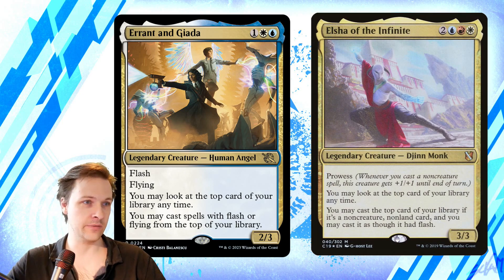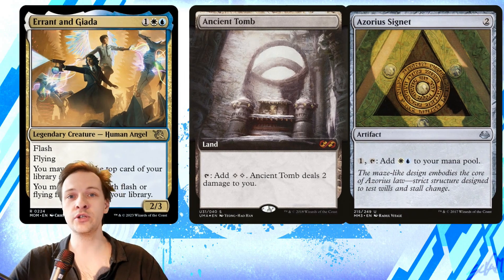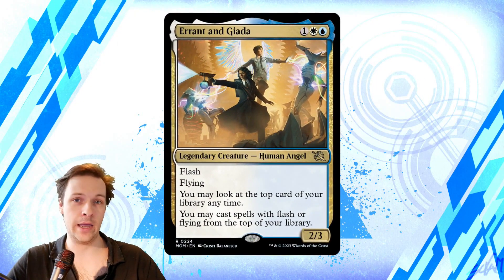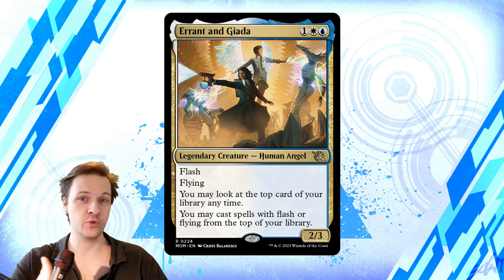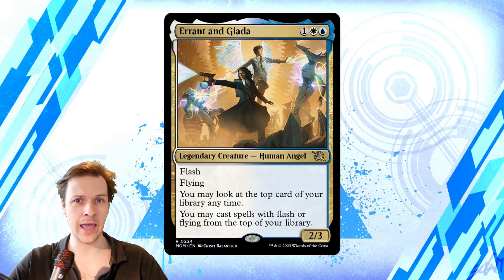However, Errant and Giada is only three CMC instead of five, so that is a meaningful difference. You can get this human angel version into play quite efficiently — an opener with Ancient Tomb and Azorius Signet will guarantee a turn two commander. Once you get your commander into play, you can start to accumulate value, though how good this ability is depends on the amount of creatures with flying and flash you want to play in cEDH.